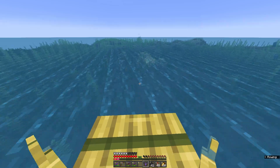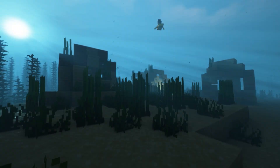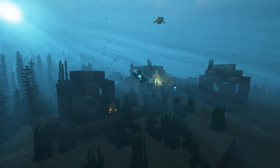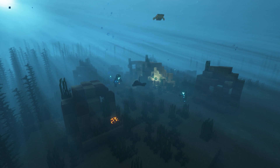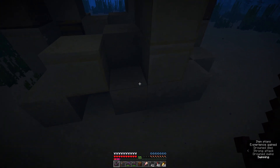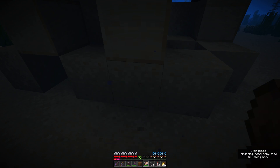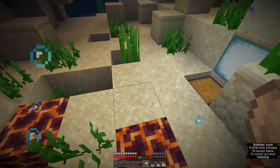Now these are some ruins and I hope there'd be some suspicious sand somewhere about here. We currently don't have our brush so give me a second. We're going to switch, put this down, grab our brush, collect that, and fight off these drowned. As you can see right there, we have some suspicious sand right there. Let's get this underway. Our first find is just a bit of coal — archaeology is not meant to always produce treasures.